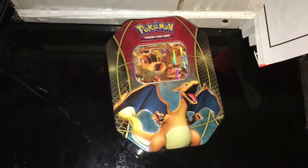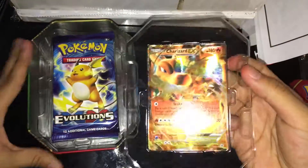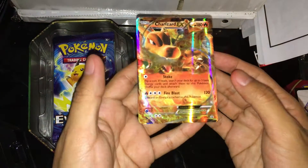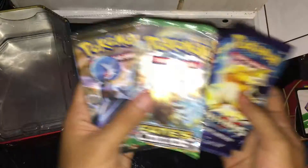Look at this bad boy! It comes with a cool Charizard promo — there you go, it's actually in pretty good condition. It comes with two packs: Steam Siege and Fates Collide.